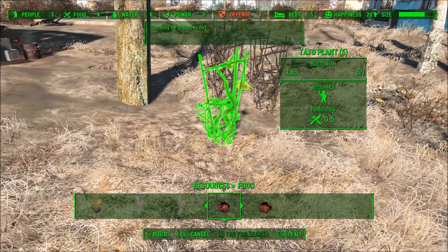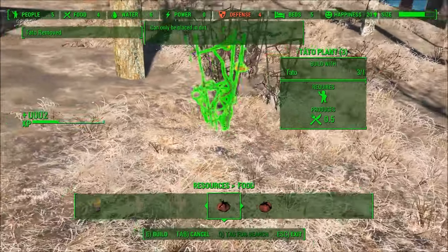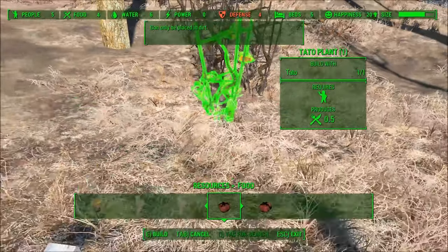Hi everyone! This is Phil from Mintgaming and today I'm going to show you where to find food to get Sanctuary off the ground quickly in Fallout 4.